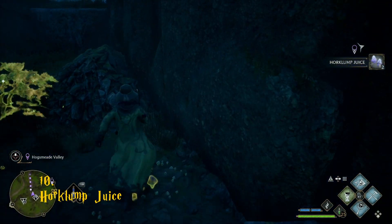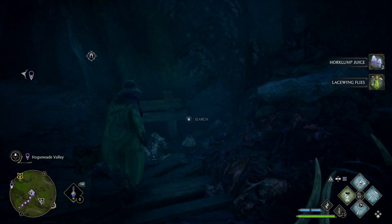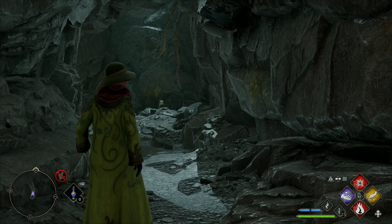If you find that you're running low on Horklump juice, it can be found in most caves. There is a cave north of Hogsmeade named Horklump Hollow that normally has around 14 that you can get.